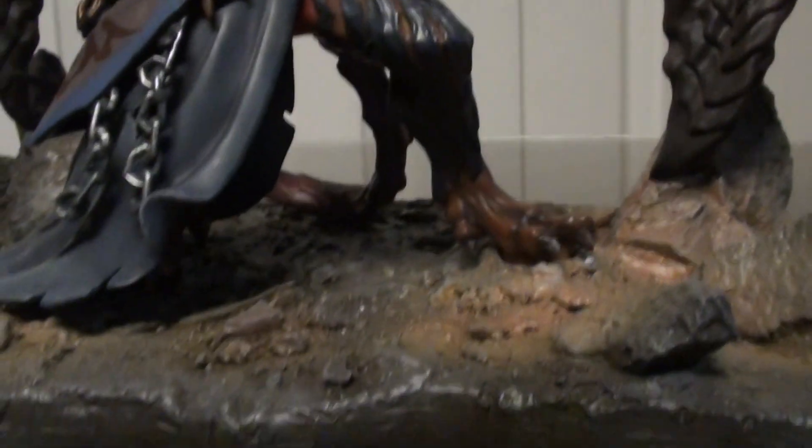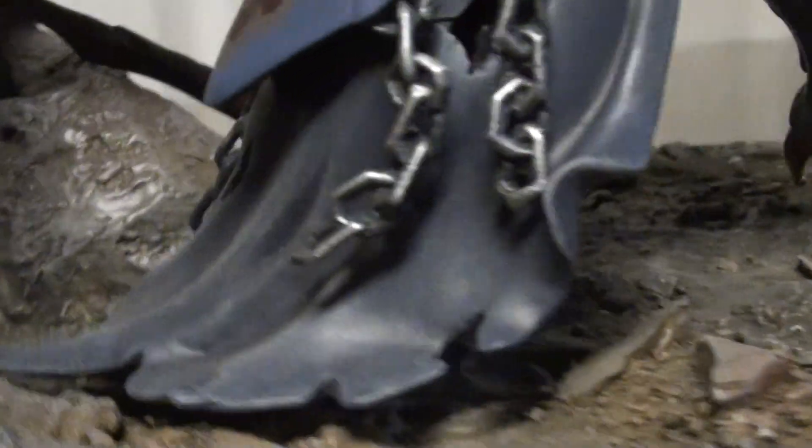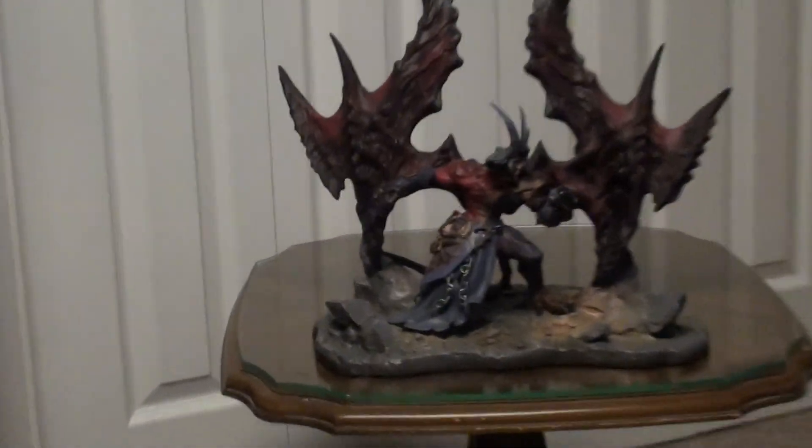The base is pretty good — it's not actually rocks but it resembles rocks. Pretty good quality, very sturdy, kind of heavy actually. On the back side he's got what I guess is sort of his tail, or maybe part of his wings.